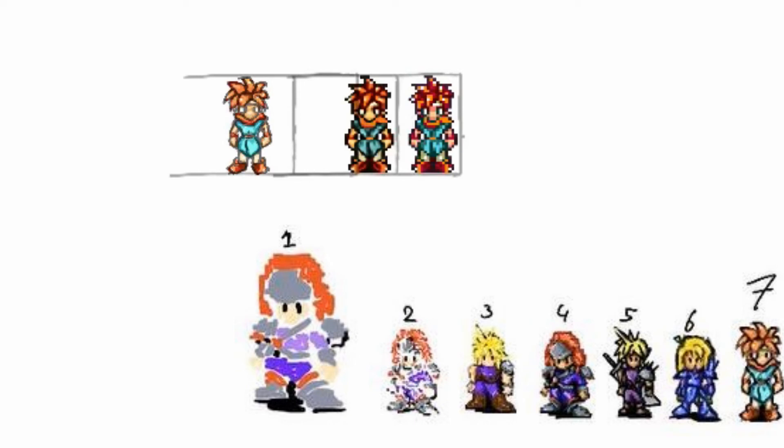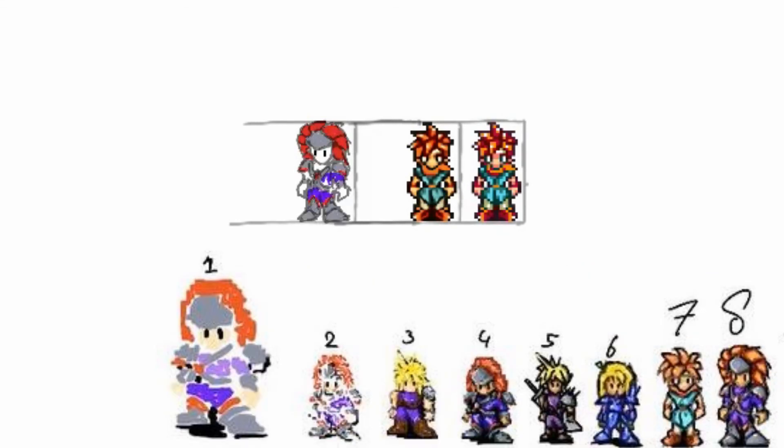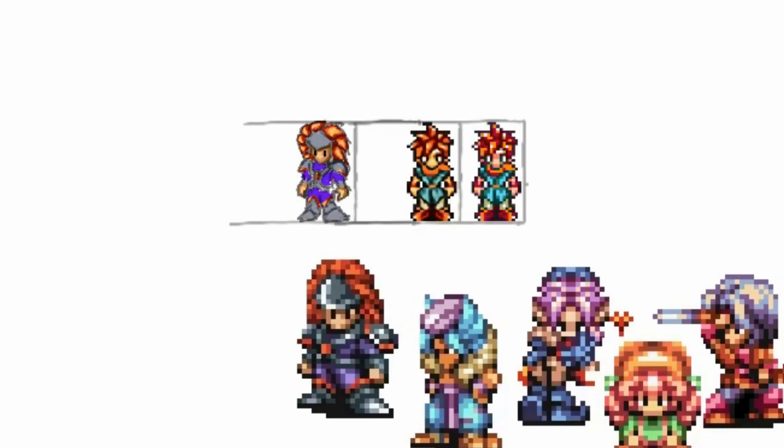Next I tried Duran again, now in the style of Chrono. But this one wasn't much of an improvement — the outline was too strong and the character felt forced and not authentic. This made me wonder what I was missing. It occurred to me: I wasn't using the original color palette of the Chrono Trigger game. So I made the color palette for this sprite and was ready to give it another shot.